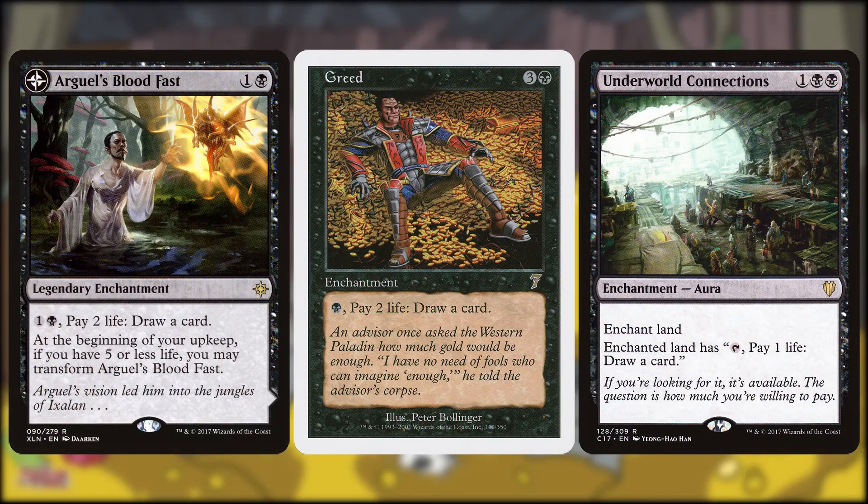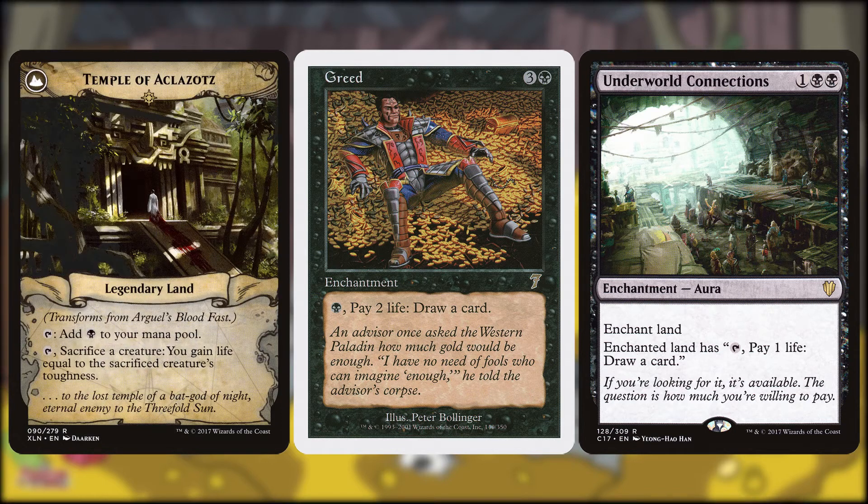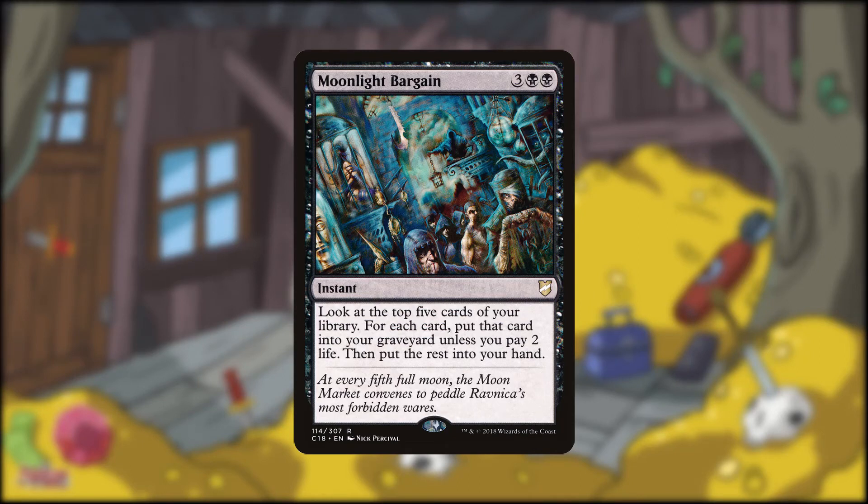Now we're moving on to card advantage, and the nice thing is that we are in both black and blue, which gives us some seriously good options. Pure card draw options include Arguel's Bloodfast, Greed, and Underworld Connections. Arguel's Bloodfast and Greed are both card draw engines that let you exchange life for cards. Arguel's Bloodfast can also become Temple of Aclazotz. Underworld Connections is also an engine that does that, but can only be used once per turn. I liked that it's called Underworld Connections when Hunson Abadeer is the ruler of the Nidosphere, which is basically the Adventure Time version of the Underworld.